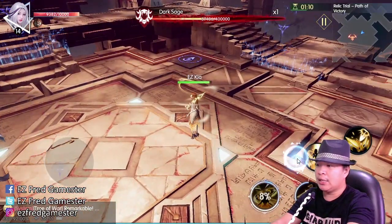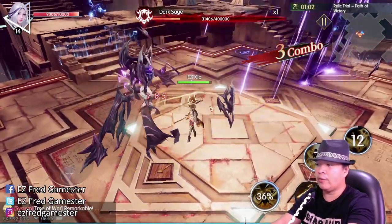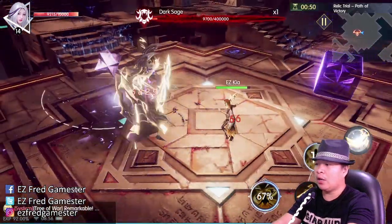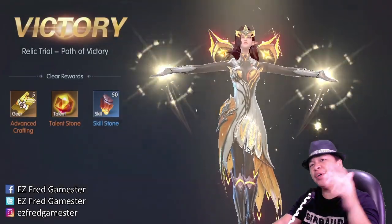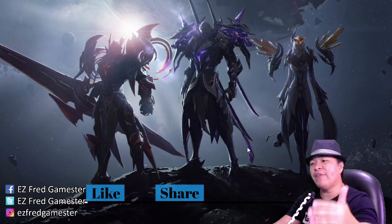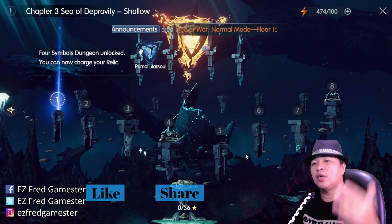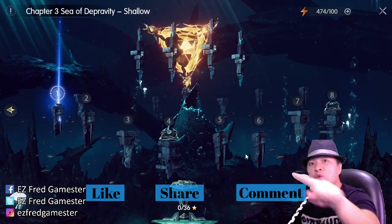We're almost done here Gamester — we still have a minute, I think we can finish this off! The goal here is not just to kill the boss but to solve the puzzle and step on the switches. If this video was helpful for you, go ahead and give it a thumbs up and share it with those Gamesters having a hard time finishing the Path of Victory. If you have any tips or best practices for Chronicle of Infinity, comment them down below.